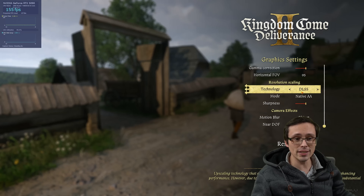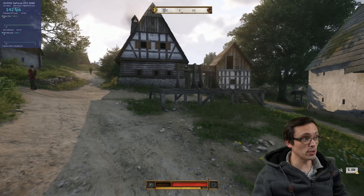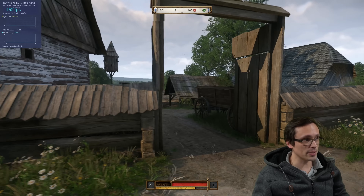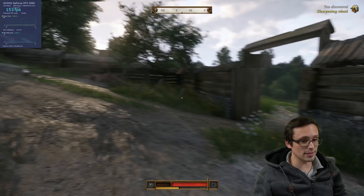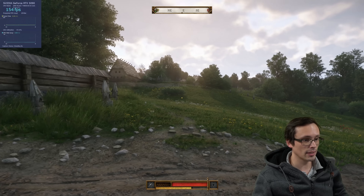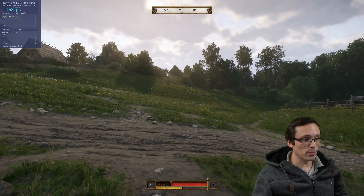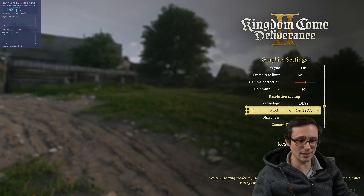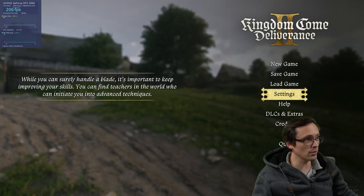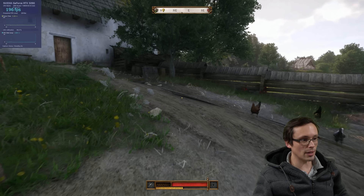The 5090 is going to absolutely handle this game. There are a lot of games out there where at maximum settings the 5090 isn't running native 4K without DLSS at like 150 frames per second — but this looks quite nice. The draw distances at the experimental setting look good. We could get an even higher frame rate if we kicked on DLSS a bit, because while DLAA looks great, DLSS quality at 4K looks pretty dang good too. Looks like we're at around 200 frames per second now, frame time graph still looking good. The 9800X3D seems to be keeping up even in the village area.